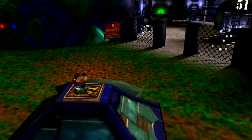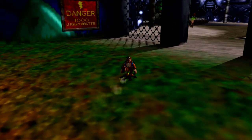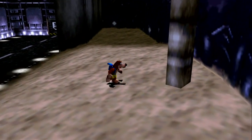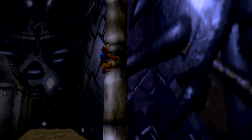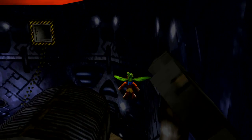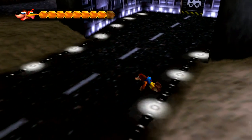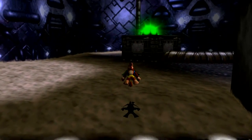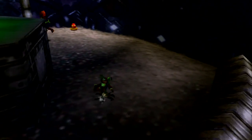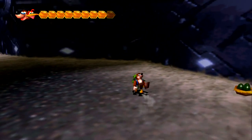Over here we have — I'm not sure what to call this — there's a space zone but this place also has more to do with electricity, so maybe it's an electricity zone. Over there you can see '51,' which is like Area 51, so I guess there's a space zone and an alien zone. This would be the alien zone, hence why these guys have alien heads on them.